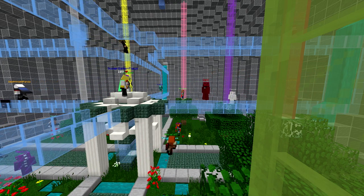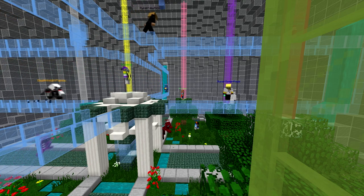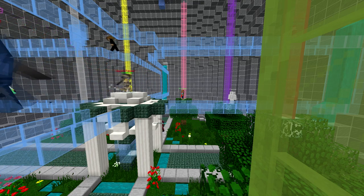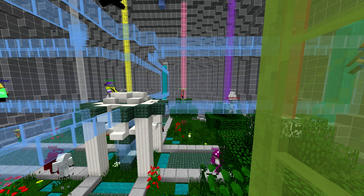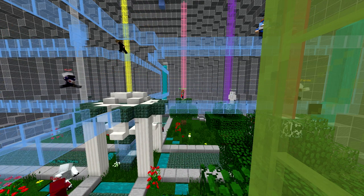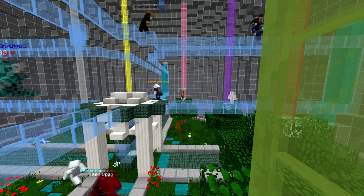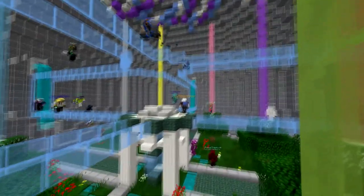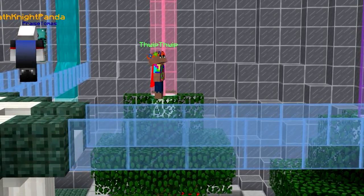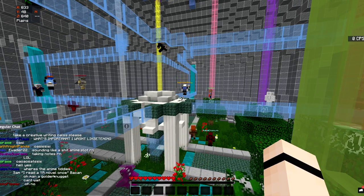The junkyard biome is basically a desert with trash blocks. If you destroy a trash block, you have different percent chances of getting stuff: a rare chance of golden nuggets, seeds, ink dye, and robotic parts; saddles, which are important for horses; a medium chance for flints and other robotic parts; and a very common chance to find bones and trash, which is basically useless.